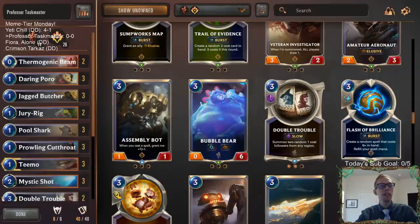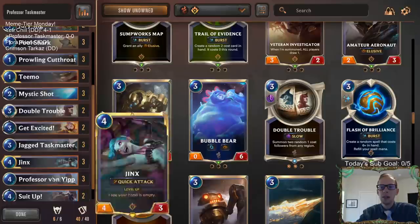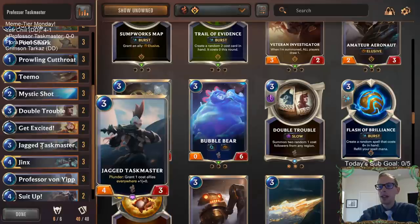Welcome everybody here on Twitch chat and on YouTube for some Professor Taskmaster. So what this deck is: we're combining Professor Von Yip — when you summon a one-cost ally, grant it +2/+2 — and Jagged Taskmaster that has Plunder: grant one-cost allies everywhere +1/+0. So we're going to be playing just a whole bunch of one-cost allies with Professor Von Yip and Jagged Taskmaster, pumping them up and hoping that's good enough.